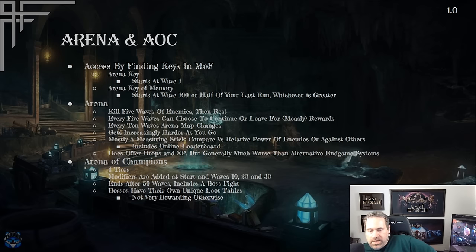The Arena of Champions is a bit different — kind of like a dungeon. It has four tiers with modifiers added at the start and at waves 10, 20, and 30, where you choose between two different modifiers. It ends after 50 waves, including a boss fight, and has three exclusive bosses with their own unique loot tables — which is the main reason to run it if you want one of those uniques. Otherwise, it's generally much less rewarding than either the dungeons or the Monolith, so it's not something players typically do for general rewards, but it's a valid alternative.